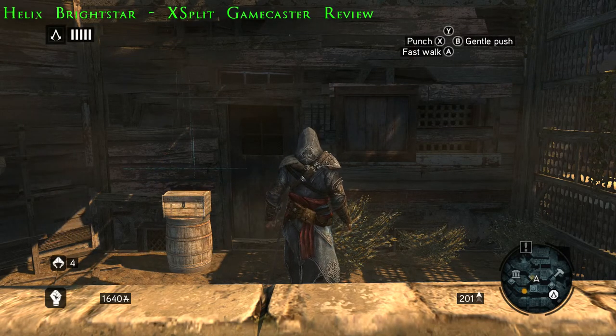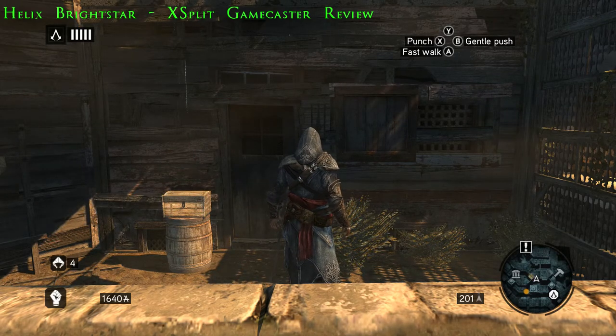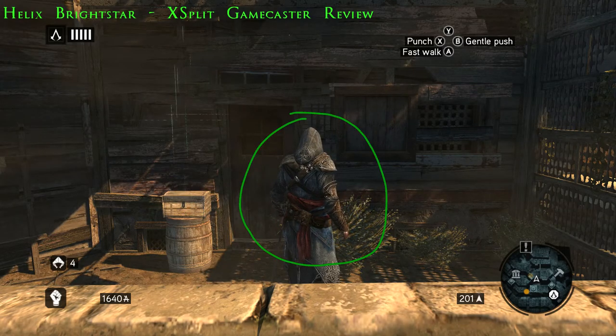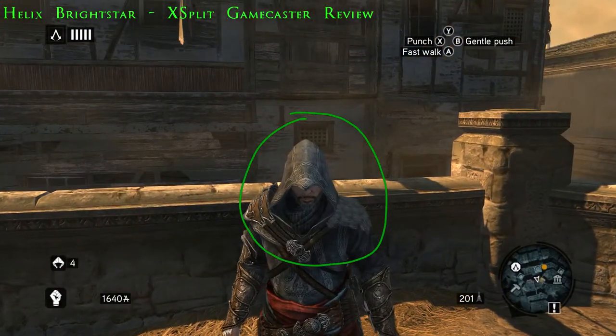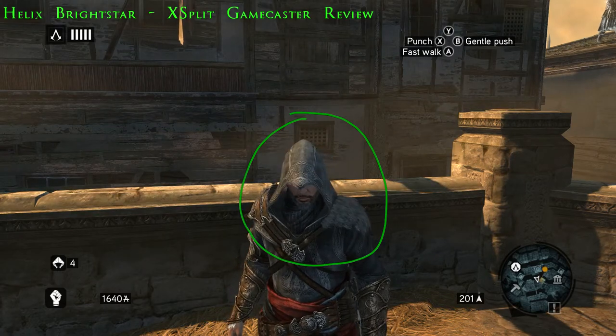All right, this is Helix Brightstar. I'm testing out XSplit Gamecaster, trying out the features. This is Ezio Auditore da Firenze. He's recently arrived in Constantinople. This is in the first parts of the game.